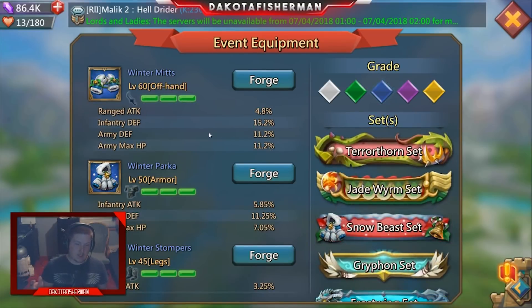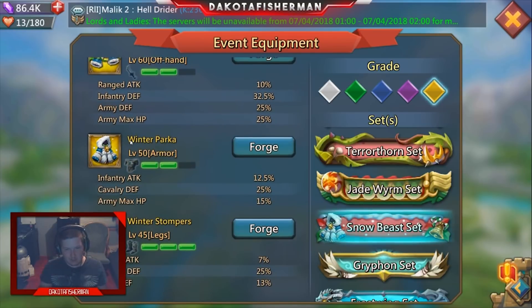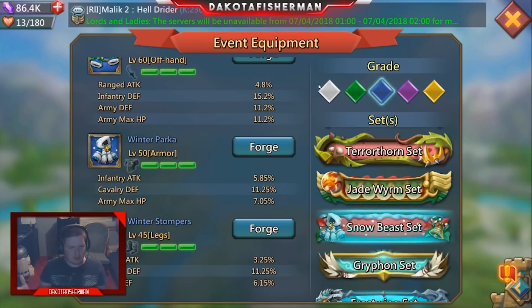The Snowbeast set complements the Heldrider set nicely because it focuses on army HP and defense. Winter Mitts are by far one of the most godly, uncontested pieces of gear you can have — they also boost range attack, so pairing a skull crusher with winter mitts gives you a really powerful combination. Winter Parka is not bad even at green to blue tier. Winter Stompers are decent but focused purely on defense, which I personally don't prioritize, so I'd rather have a Parka or the nets.